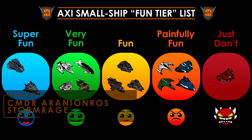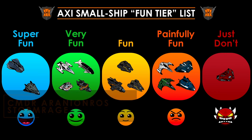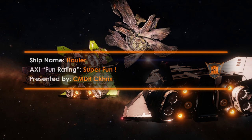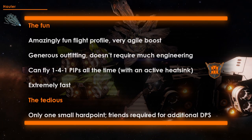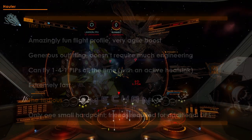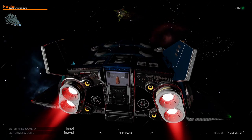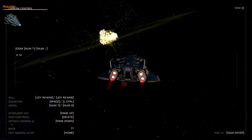We'll start with the super fun ships — an absolute blast to fly no matter the situation. The two ships which consistently top the charts are the Vulture and the Hauler. The Hauler, as an anti-Xeno ship, has a truly cult following in the AX community. It flies extremely well and it's very fast, limited primarily by its single small hardpoint, which usually holds a single small gauss cannon. Where the Hauler truly shines is when you bring friends. Flying in a wing, Haulers taking on harder Thargoid variants is an absolutely exhilarating experience. My most fun fight with this one was probably when three of us in Haulers took down a Hydra. It was hard, but it was awesome.